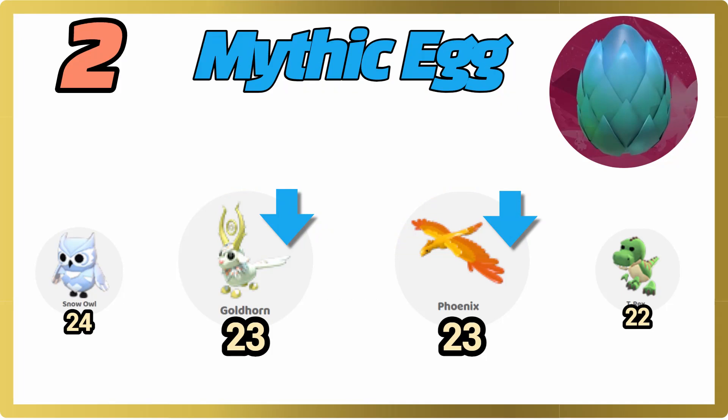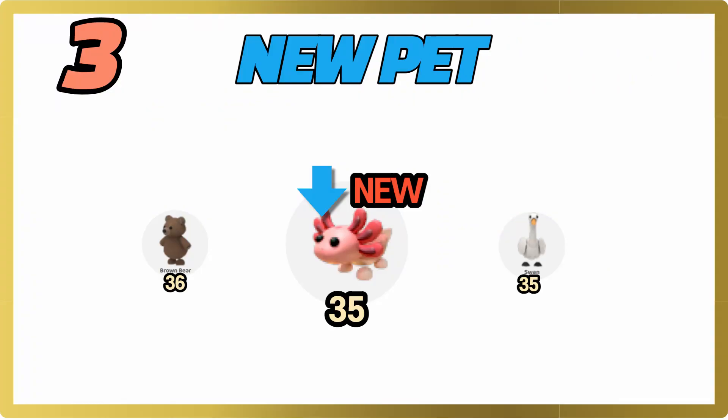Second, we have the mythic egg. The mythic egg is actually now adjusting — it's been spinning for a few weeks since it's been in game, so basically they're going down and they're in between around a snow owl or a T-Rex inbound.